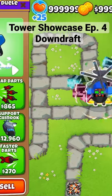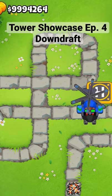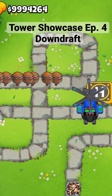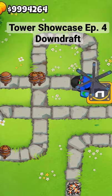Hello, today I'm going to showcase the Downdraft, or 0-0-0/0-2 heli. The Downdraft is a lesser known support tower that is mainly used in mid and late game, but in rare cases can be used in early game.